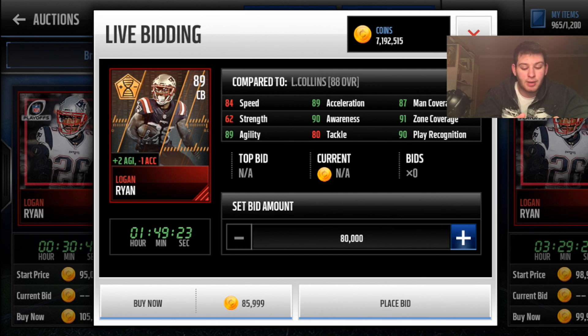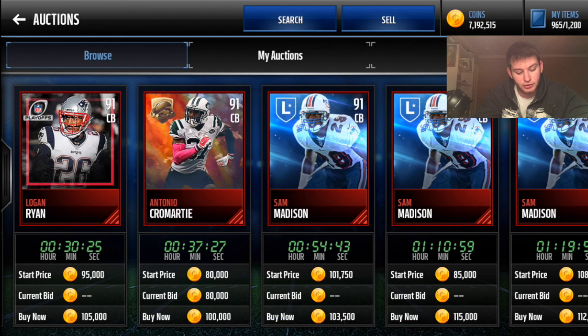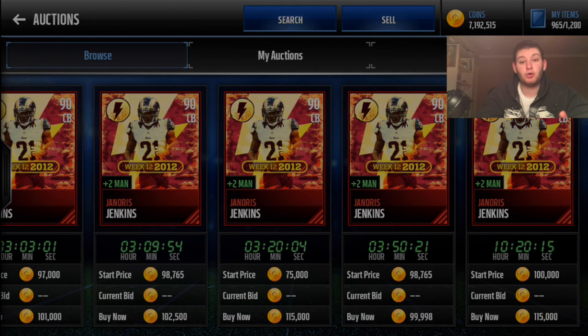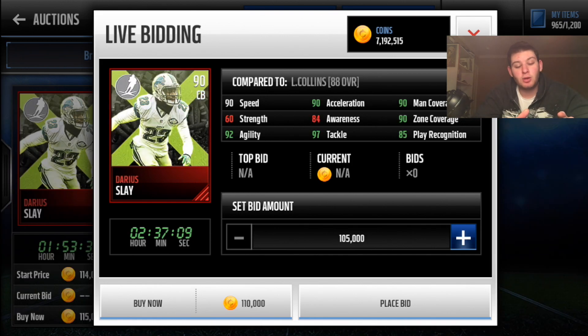Logan Ryan is a bit slow so you wouldn't rock him as your primary cornerback, but he has 91 zone and 90 play recognition. Antonio Cromartie and Sam Madison are other lockdown corners — Sam Madison has 89 speed, 91 man, and 93 zone coverage. At 115k or cheaper, Willie Brown has 91 speed, 91 man, 89 zone, and 91 play rec. Darrelle Revis gives plus two acceleration — another really good cornerback. For a long time I rocked Janoris Jenkins — plus two man coverage to everyone, 91 man coverage, 86 zone, 89 speed, and 95 agility.